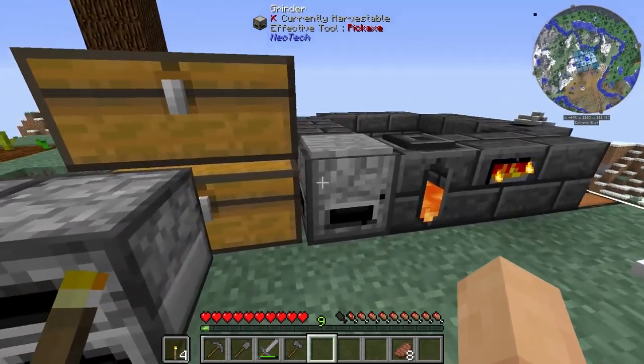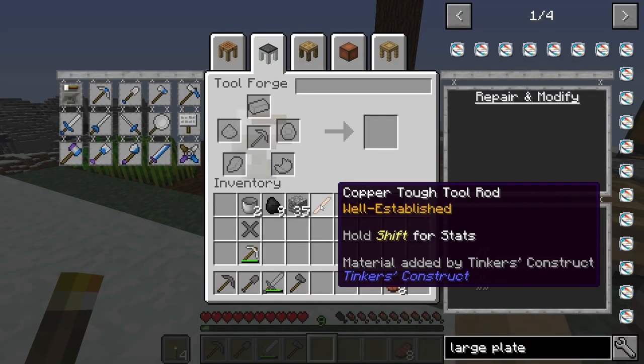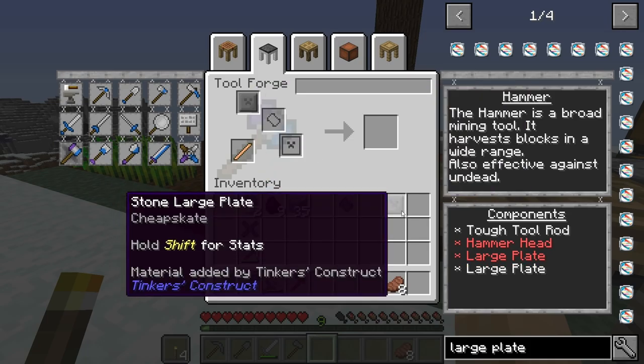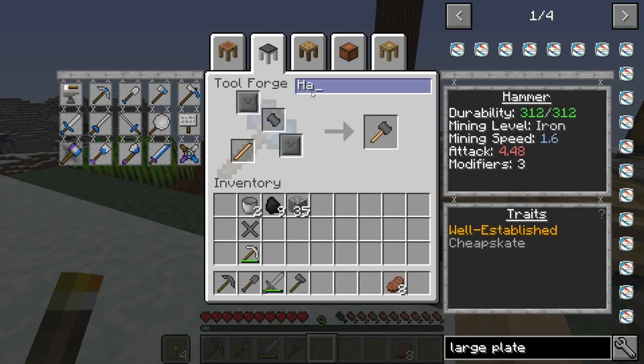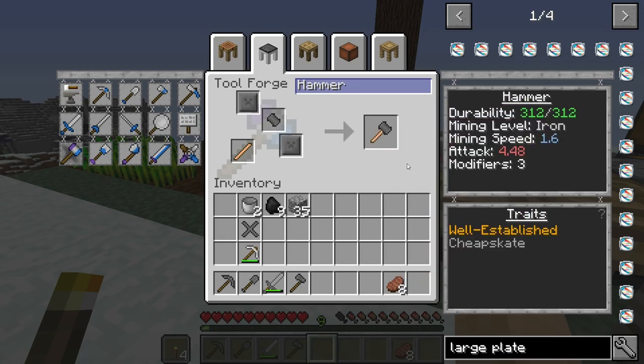I'm going to select my copper and pour my copper handle in. Pretty straightforward — that's going to process and voilà, there goes our cast. Now I'm going to repeat the process with clay and then with the cast again. The good thing about the new Tinkers' Construct is you can upgrade everything now. Used to need Iguana Tweaks and all that kind of stuff in the past, but you no longer require those items going forward.